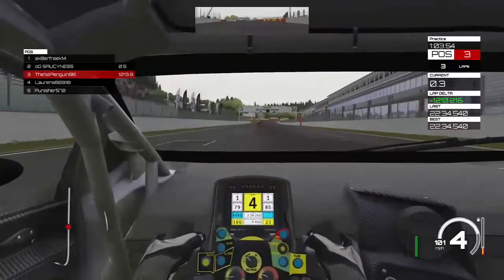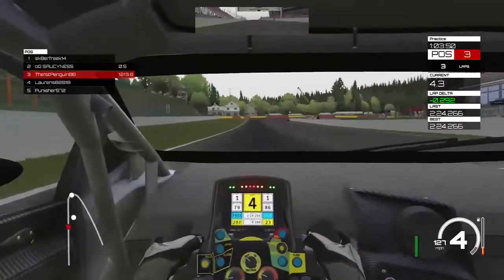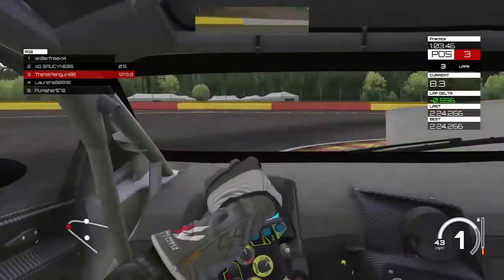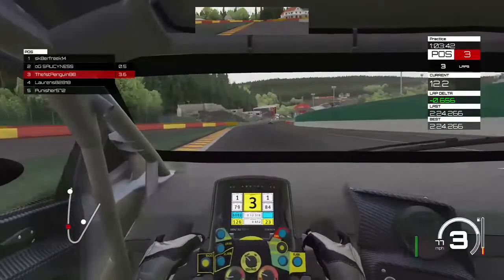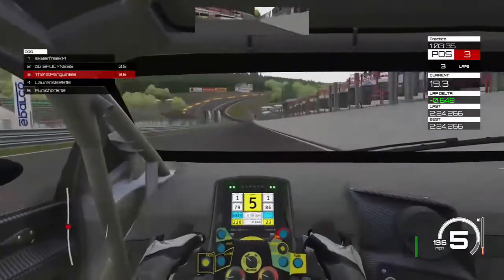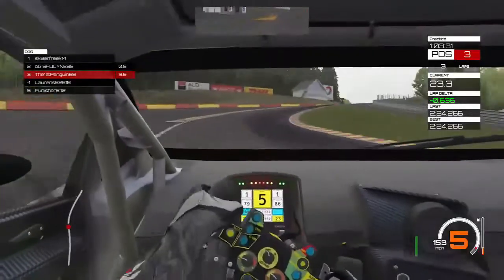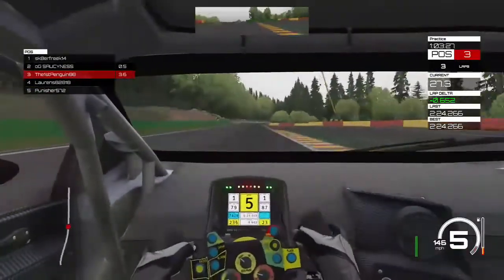All right, here we go. Hot lap. Hard on the brakes since you're turning. Get on the gas as soon as you can. Get a ton of speed in the air, get a ton of speed to run down this hill. This hill is called Eau Rouge.